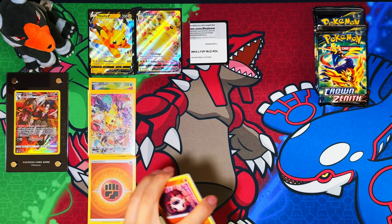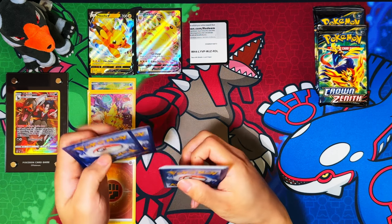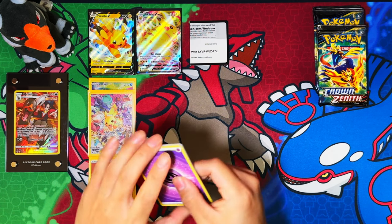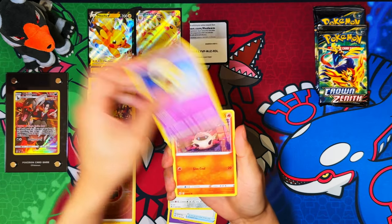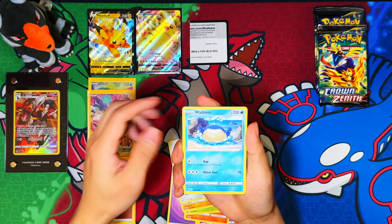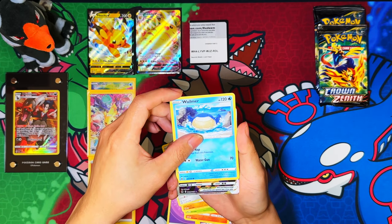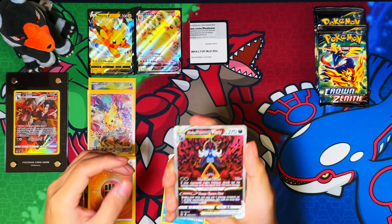These boxes cost £29.99 in the UK, and that Pikachu right now I think it's going for about 30 quid. Psychic energy, Red Candy, Lunatone, Tangela — we've got something finally!